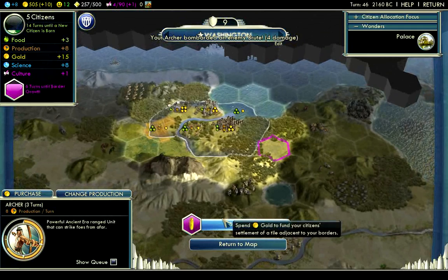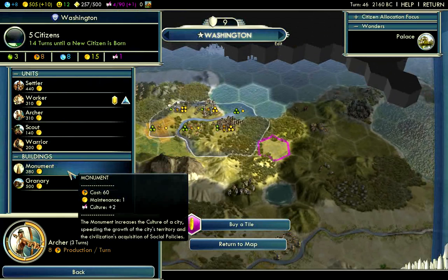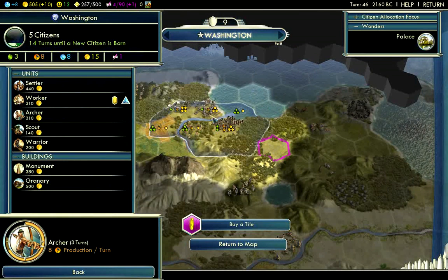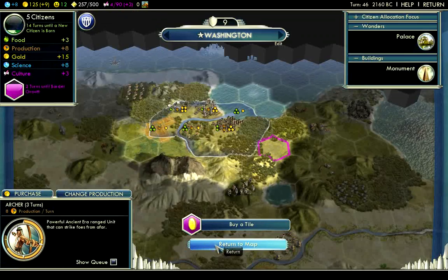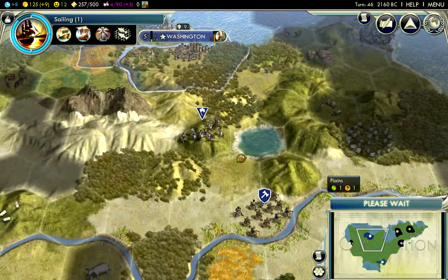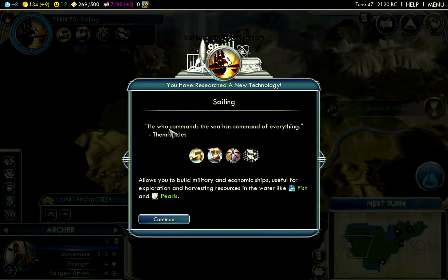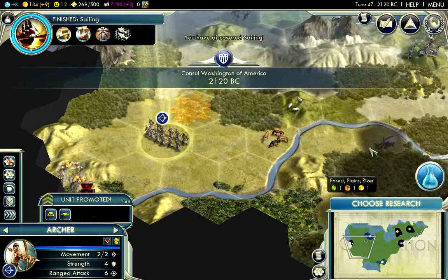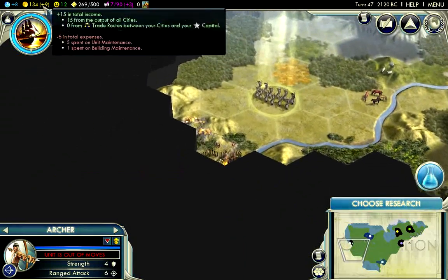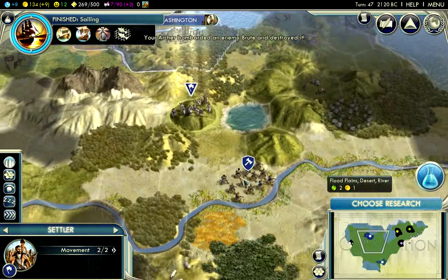It might not be a bad idea to just buy the Monument. I do have quite a bit of gold, and the bonus culture will give me access to Horses, Gold, and all those bonus resources around me. So I think I'll just buy the Monument now since I have the gold and I'm not looking to purchase tiles yet. You do want to use gold early and put it to use — if you just accumulate it, it's going to sit there and not do anything for you. Buy stuff early and make use of that gold.